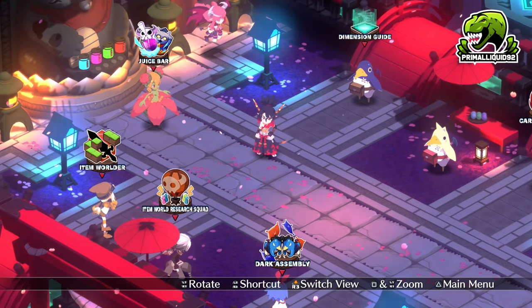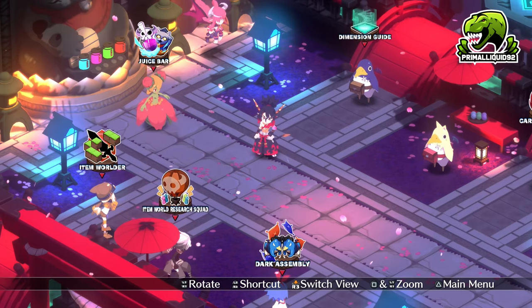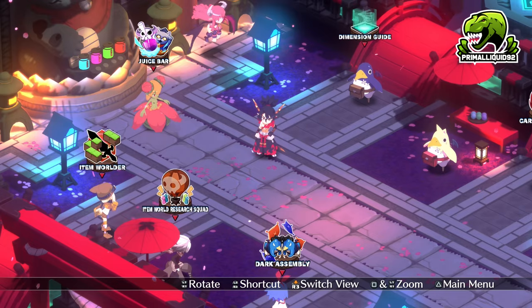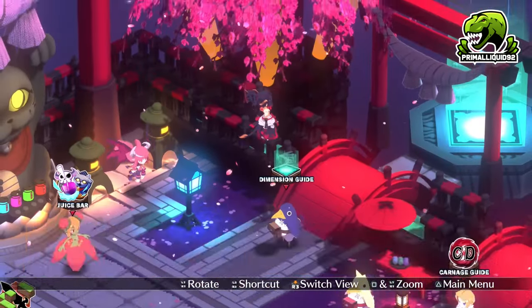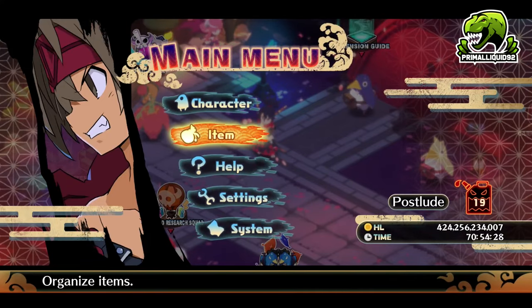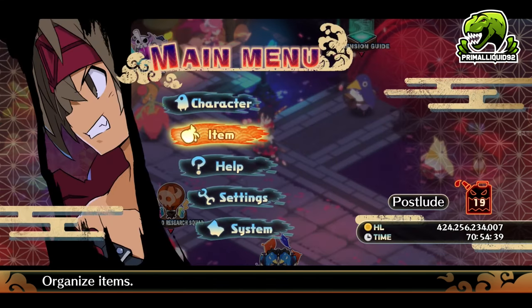Upon killing Ball for the first time, the character that deals the killing blow will unlock a unique evilty slot. And once you kill Ball, you can then go ahead and do sightseeing on his world — press square on the super overload Ball's manifestation. Once you go in there, there will be a legendary treasure chest that will contain a Ball sword, the best weapon before Land of Carnies.